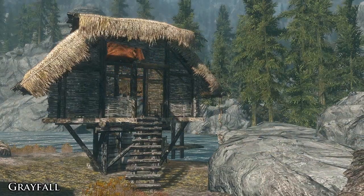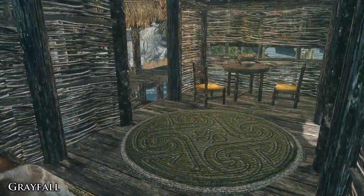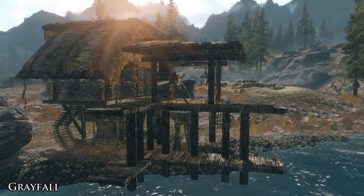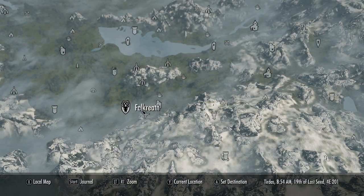Which brings us onto another great location called Greyfall, which can be found just to the right of the abandoned prison. Greyfall is a small shelter with a wooden structure that stands over the water. It features a very small indoor area with basic storage and a place to cook outside, where you also get a great view of the surrounding swamp.